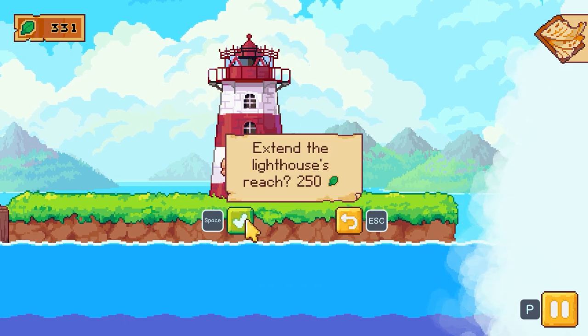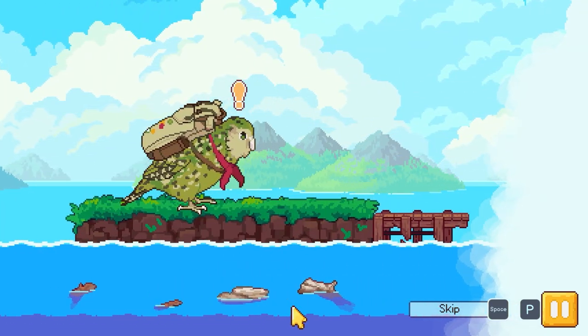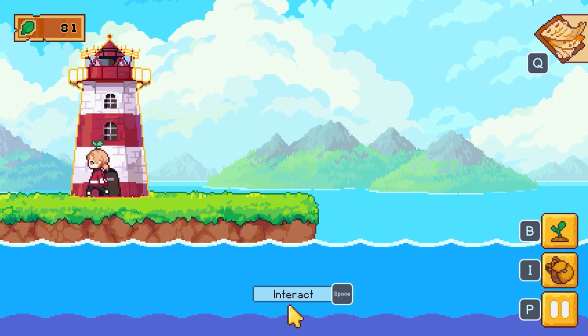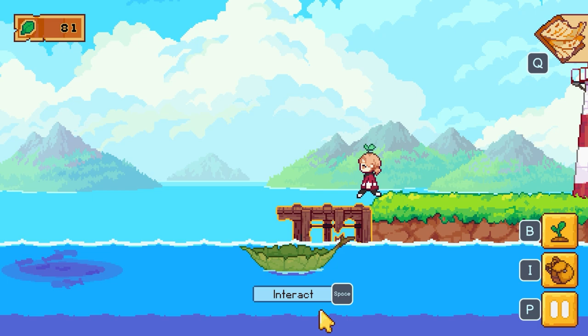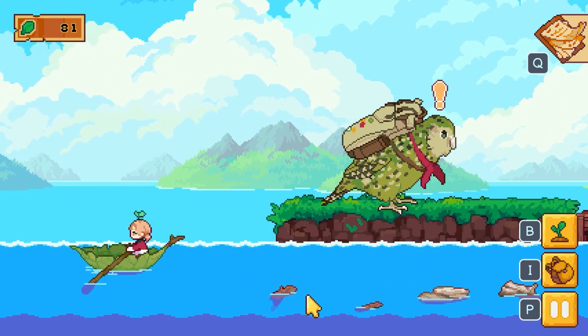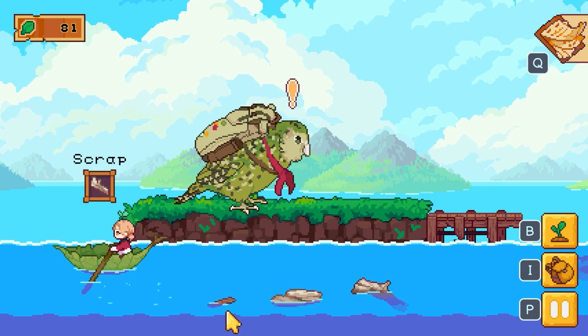We've got 331 and the lighthouse activates — it is extended to the right-hand side, though not to the left. I'm guessing there's another way to do that. Let's go ahead and see what other characters we can meet. We also get these scraps in the water that you have to clean up.